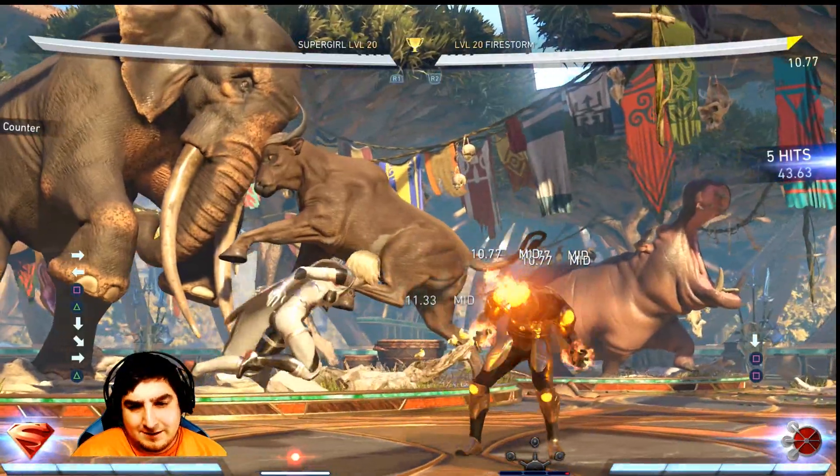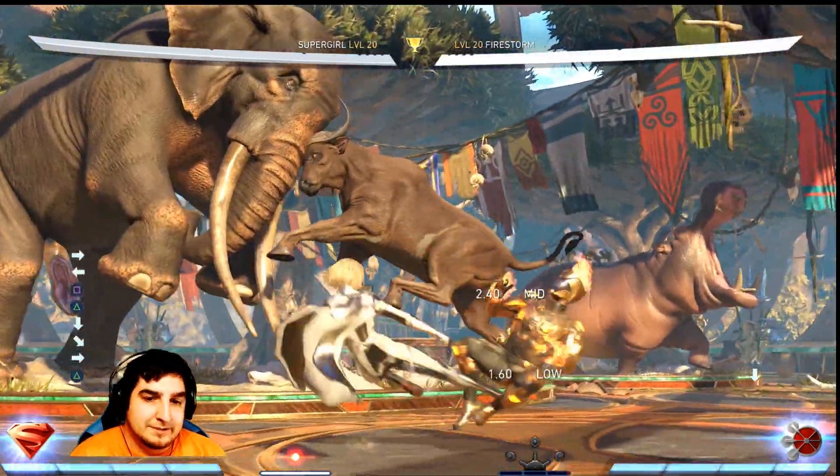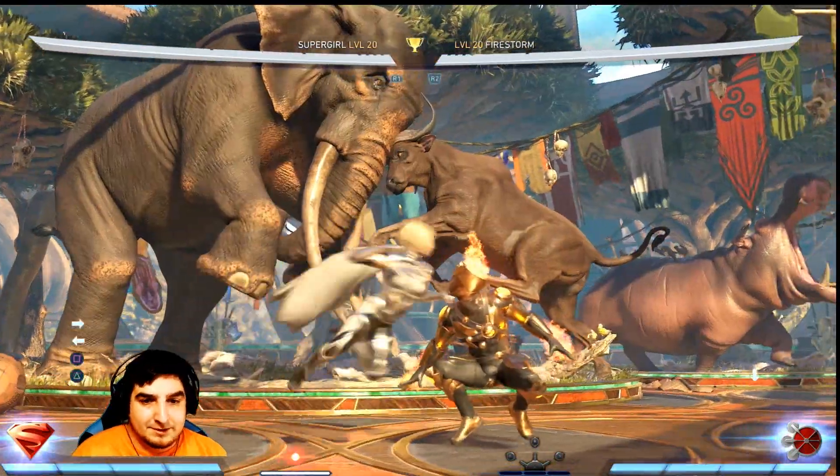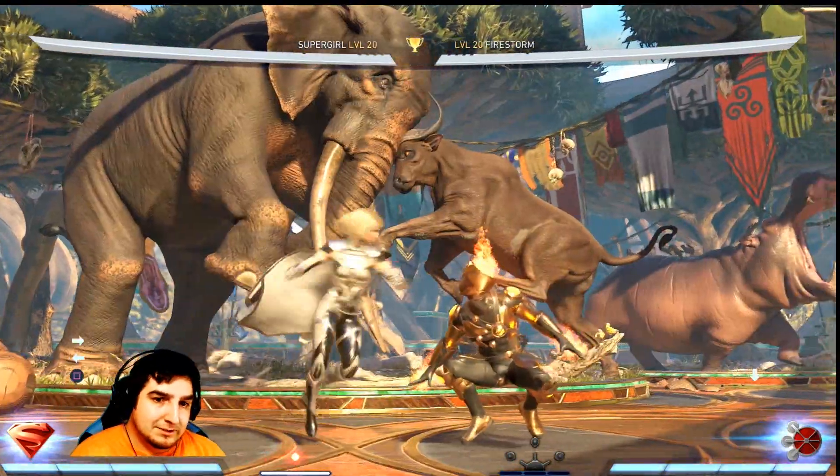There's a couple other things she has. This string has a gap in it right there. It's a little bit tricky with Firestorm because he doesn't have an actual six-frame move, so he'll trade. But if you have a character with a six-frame move, they'll actually beat that out. And on the Supergirl mirror, she'll just low-profile herself.